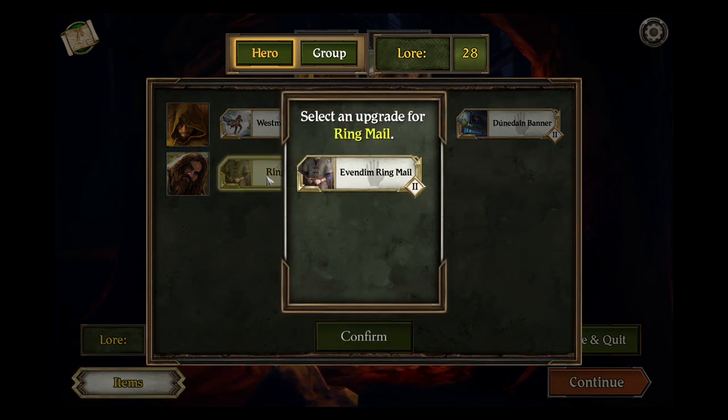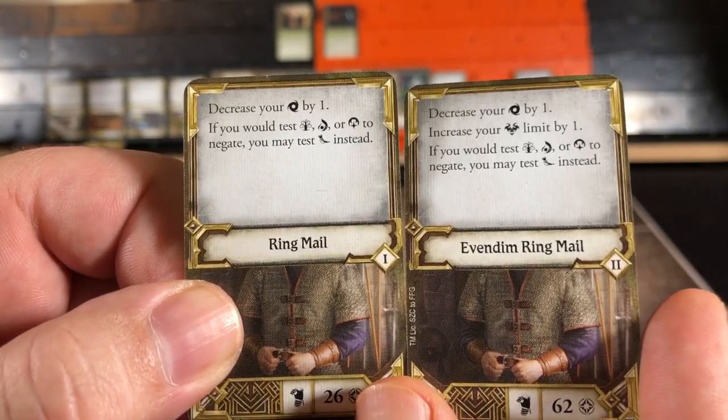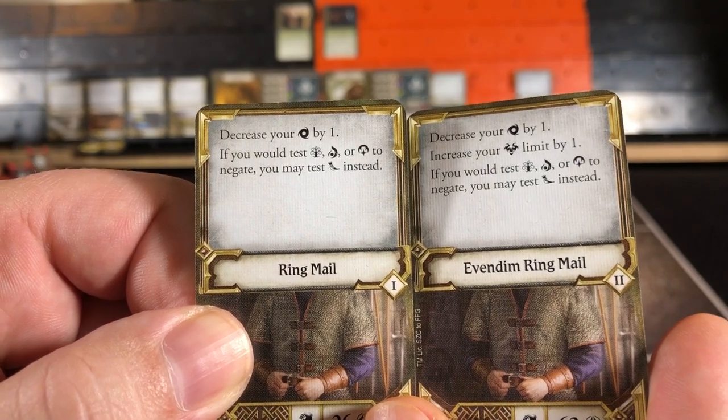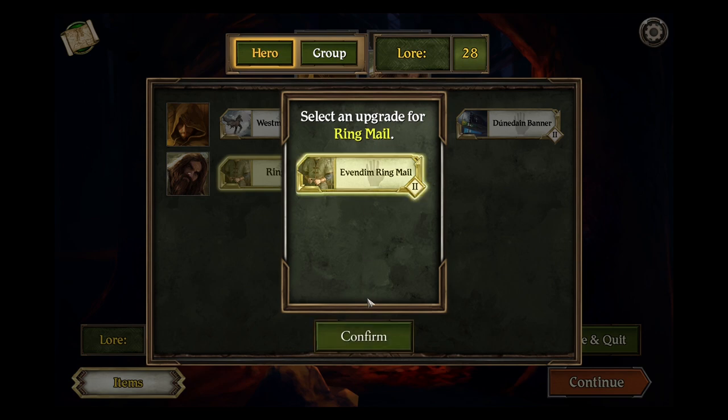For Gimli's Ringmail — what he had before decreased agility by one. This one will increase his fear limit by one, keeping the other items the same. Confirm that in the app.